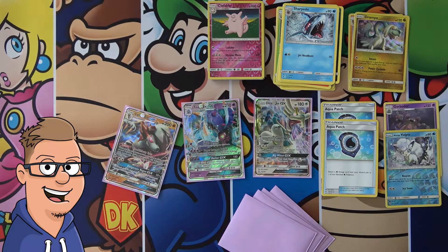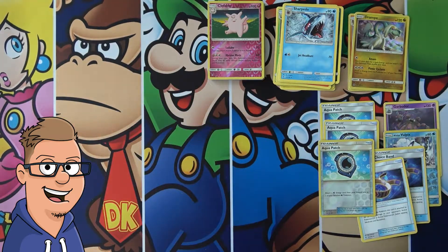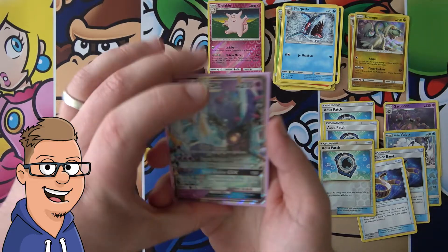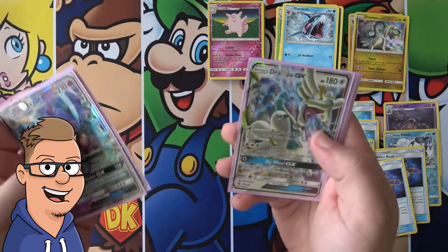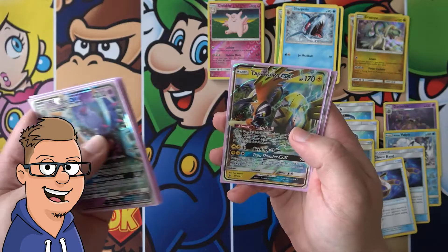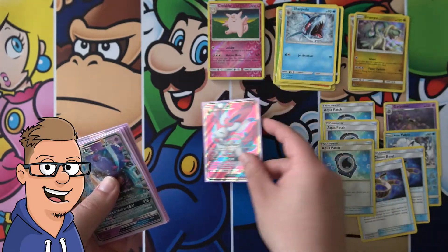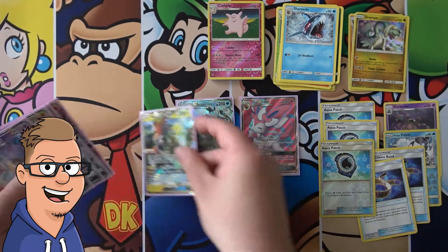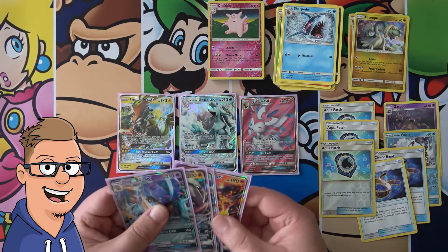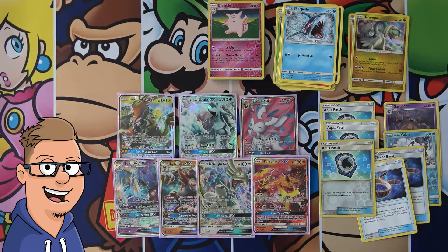So let's do a quick recap here, you guys. We got another reverse Aqua Patch in this box, which is pretty nice. Toxapex GX, Lycanroc GX, Drampa GX, Turtonator GX, Tapu Koko GX, Alolan Ninetales GX, and Sylveon GX Full Art. Yeah, it's an alright haul. The first part of this box was definitely the better one, but seven GXs is I think above average.